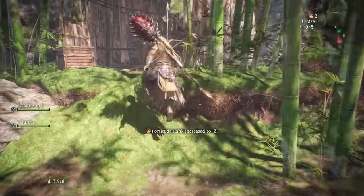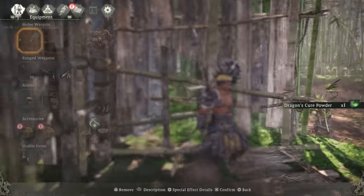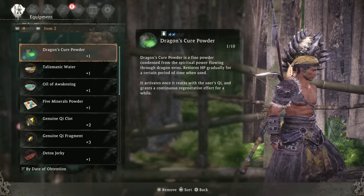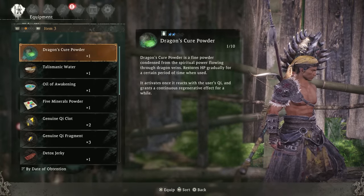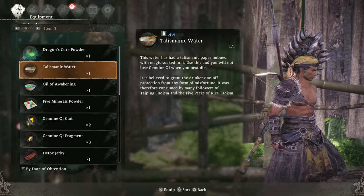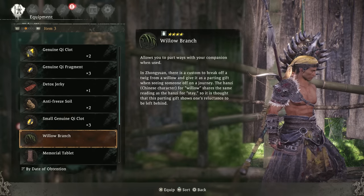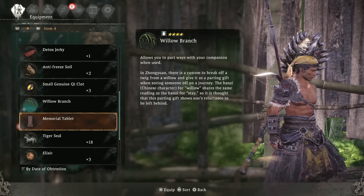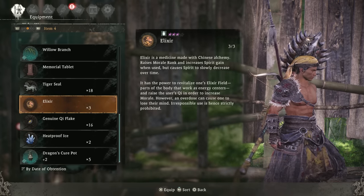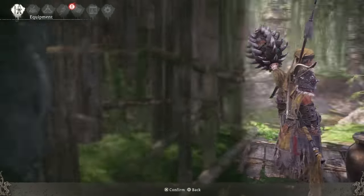Hop in here — we get some dragon cure powder. I'm not going to use this all that much, but this is one of the few things I'll actually put on my usable items bar. This is an HP-over-time item and it's very strong, very very good. Other stuff like talisman water, genuine key, and detox stuff to cure statuses — most of the time I'm not using that. I just don't think it's needed. You could use elixirs if you're really trying to get spicy, but I just don't think it's needed most of the time.